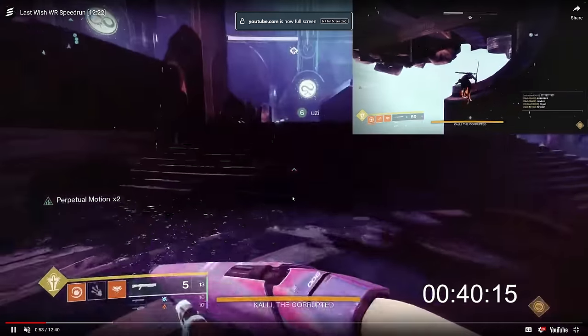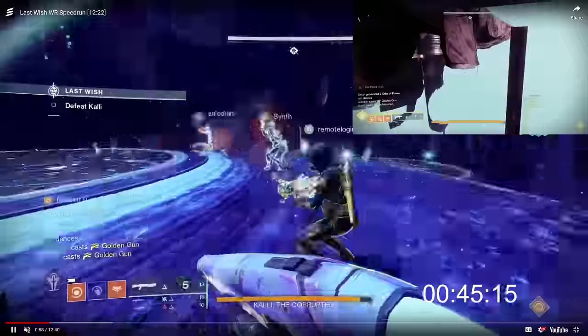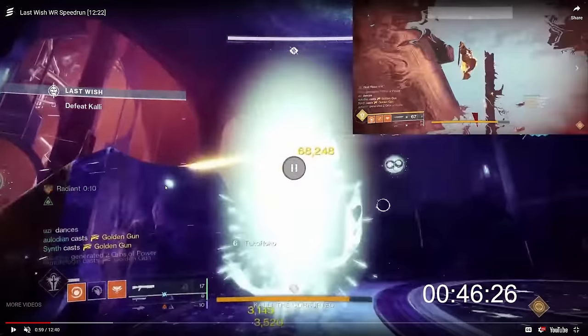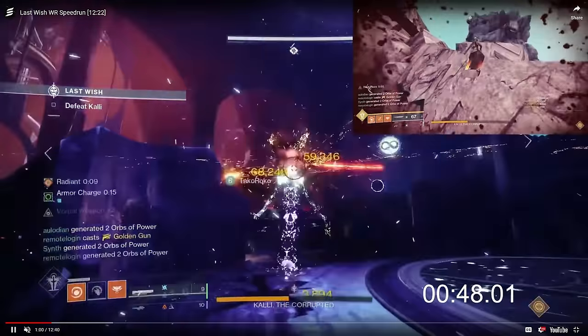Kali does have a special precision multiplier. All Taken units in the game have the same precision multiplier — you do two times damage to the head compared to the body. So precision weapons are going to be used in the first two encounters in this raid: Izanagi's Burden, Heritage Slug Shotguns, Golden Gun — all really great at melting Kali.